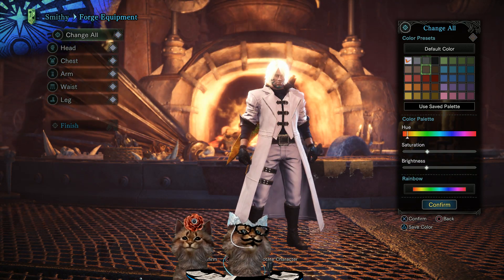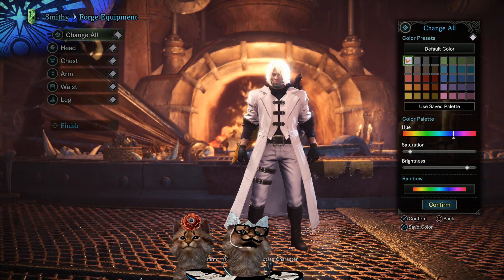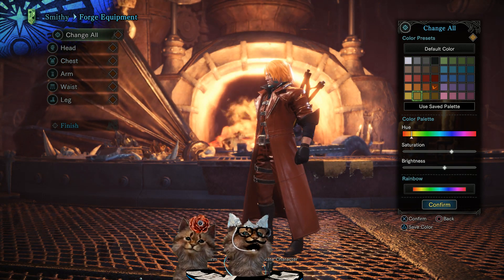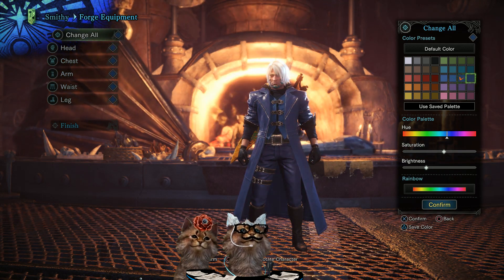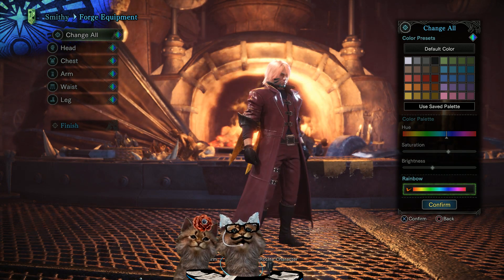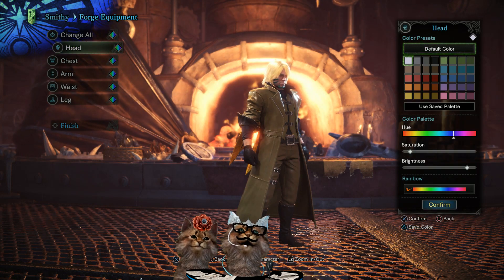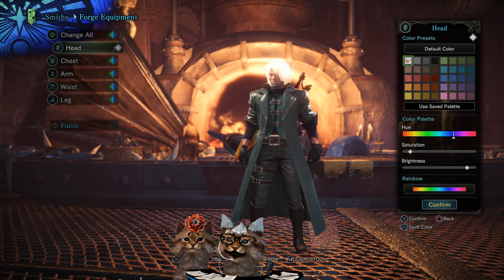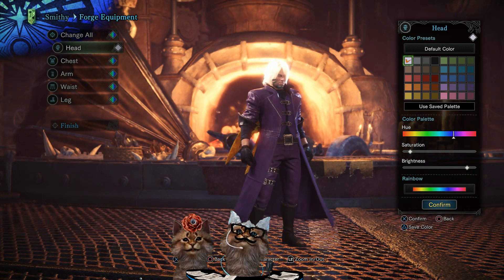It doesn't get any whiter - his hair is blindingly white, you can hardly look at it, it's got a glow. And of course if we throw the rainbow pigment on he will change colors. For this you might want to keep his hair white - golly, it's like fresh out of the shower Dante white.